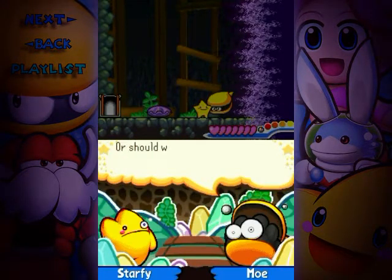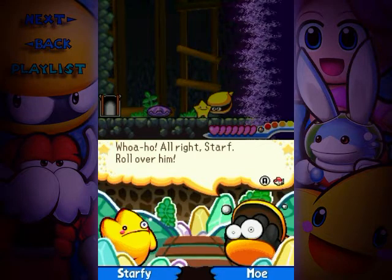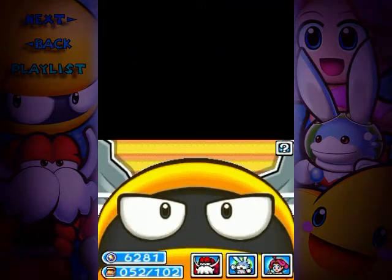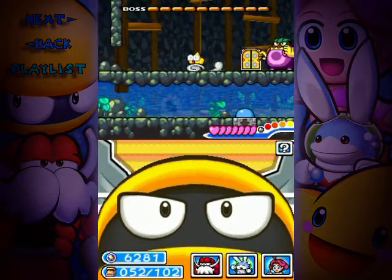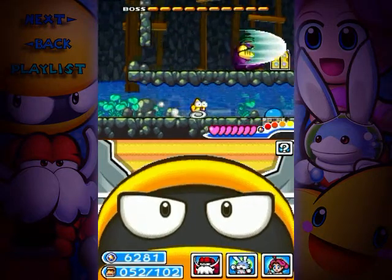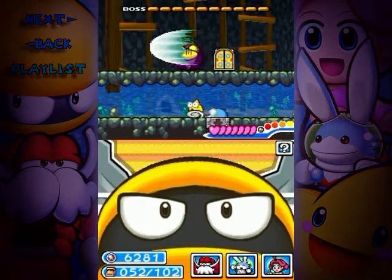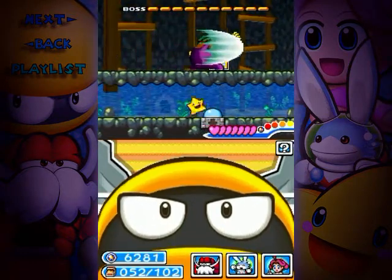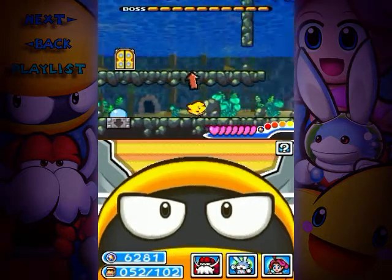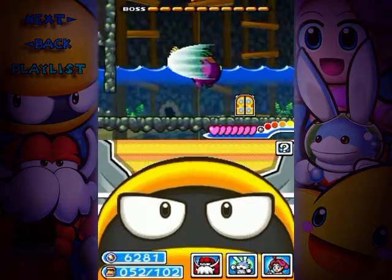He's over there. Go get him, Starf — or should we call you Starly? No! Alright, Starf. Roll over him. Let's do this. Let's take on Ronk. Here we go! Alright, he's got this attack and he's pretty much trapped in that area there. You can just watch his attack pattern if you'd like to. And that arrow, when he's off screen, will point you to where he is. But if you press the water switch, look at that — he floats! And it makes him really, really slow and vulnerable.